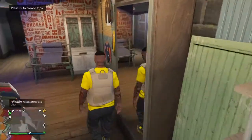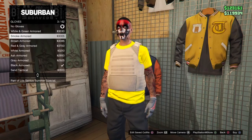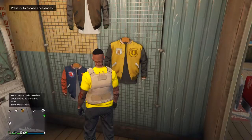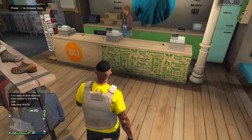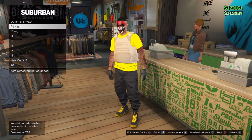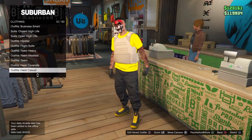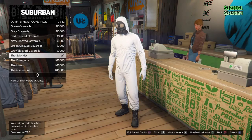After that, go to accessories, go to gloves — you can choose any gloves you wish, or go with the ones I put on, it really does not matter. I'm going to go with the black leather gloves. Now you want to save this outfit in slot one. After saving to slot one, go down to heist coveralls and equip any of these four — but I'm going to go with the scientist.